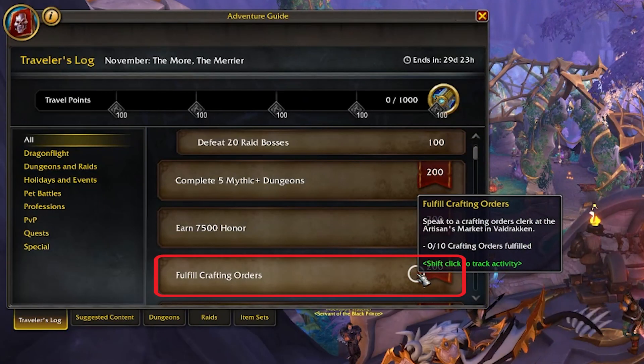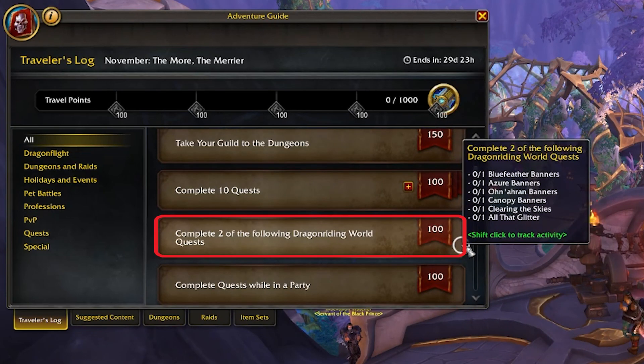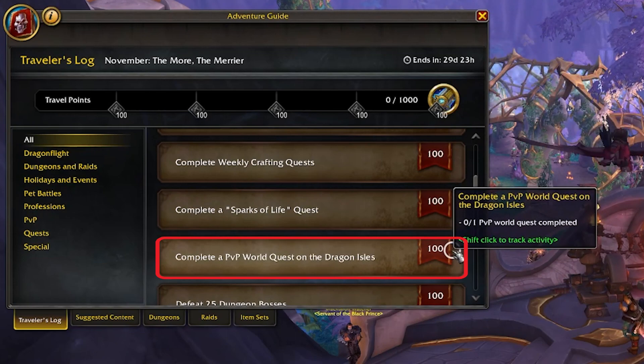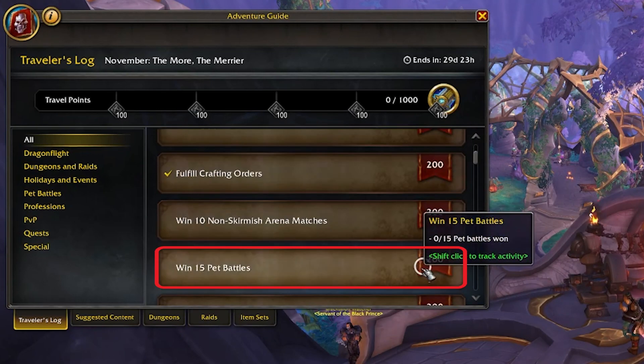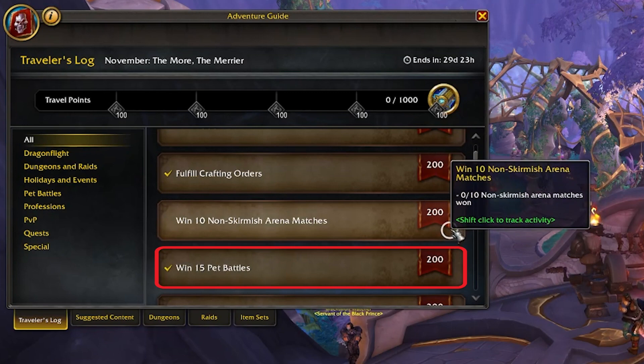We're going to be completing 10 crafting orders, spending 100 vigor dragon riding, completing 2 banner-grabbing world quests, defeating the world dragon, completing a PvP world quest, completing 10 quests, and completing 10 world quests — which is basically the same thing — and finally ending with completing 15 pet battles outside of Orgrimmar or any capital city.